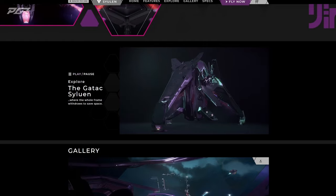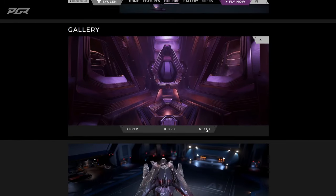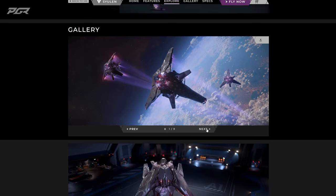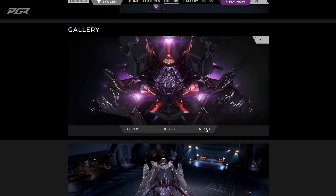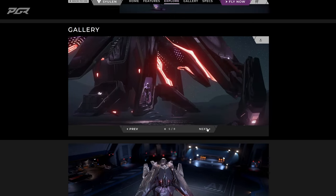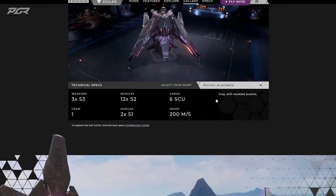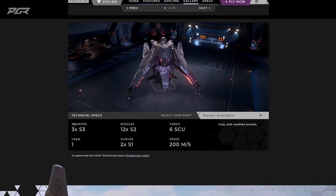This is the part I'm going to try to land with — we'll see how it feels. They have some images here too. The cockpit is so good, oh my goodness. Specs: three size-three shields, 12 size-two missiles, six SCU of cargo — for a starter ship that's not bad. One crew, two size-one shields, and an SCM of 200 meters per second, which is within the ballpark of traditional starter ships.